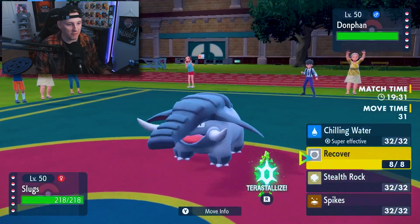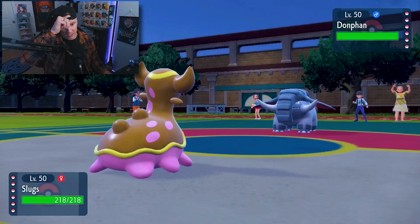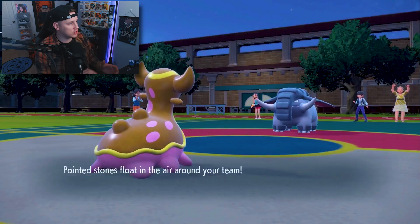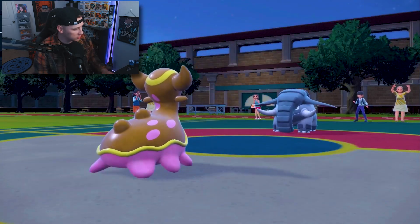Not a bad time for us. I'm going to go for Stealth Rock even though he's probably going to go for a Rapid Spin. But that's fine, because honestly we can just get the Chilling Water off. I shouldn't have taken a picture of his team — I did not because I'm irresponsible, man. I'm just irresponsible.